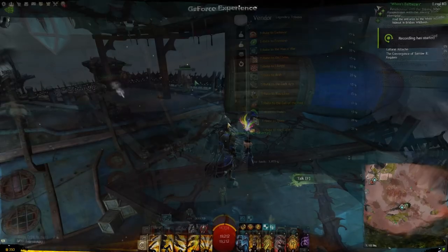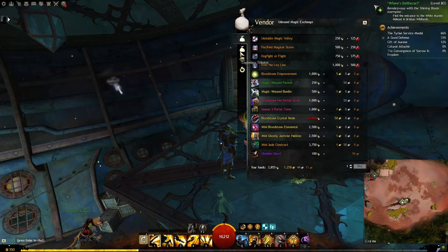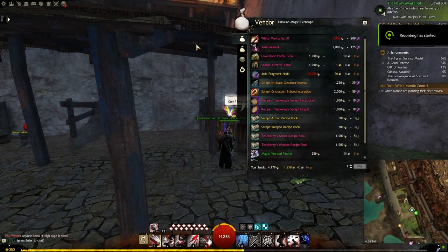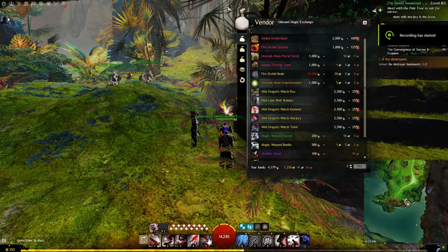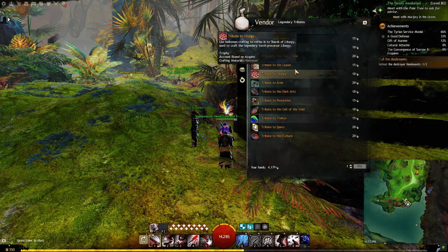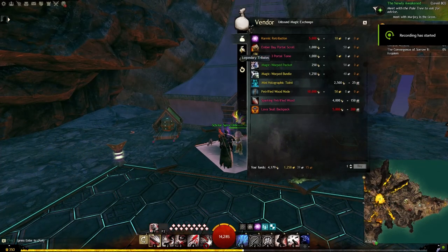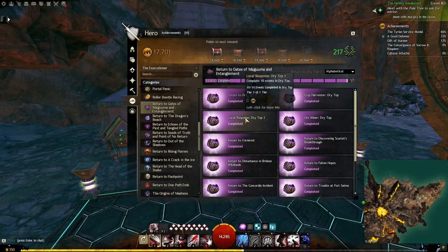Tip number five: each map has its own currency, and each vendor will have unique things tied to that currency. Also, while you're in living story season three and the Return Tos, you'll be netting a lot of unbound magic. These vendors will also sell things using unbound magic, or a combination of both. You can net yourself anything from ascended-quality trinkets, transformation potions, recipes, minis, nodes for your home instance, and specific items required for creating the legendary trinket Aurora.